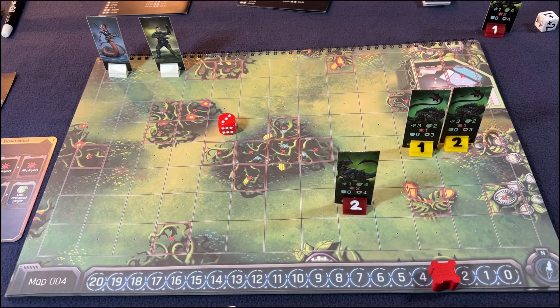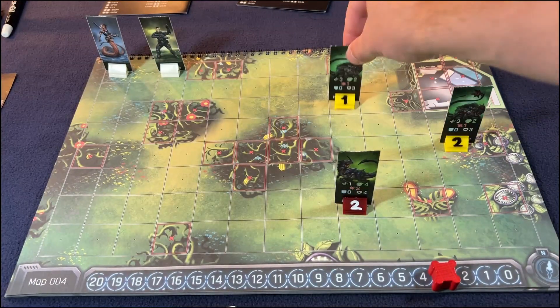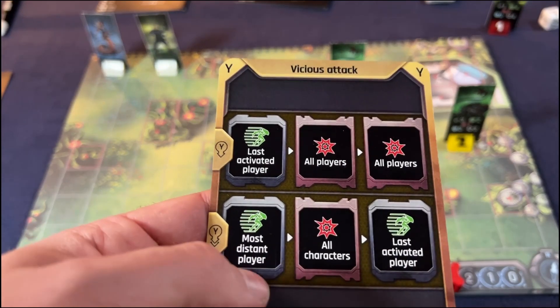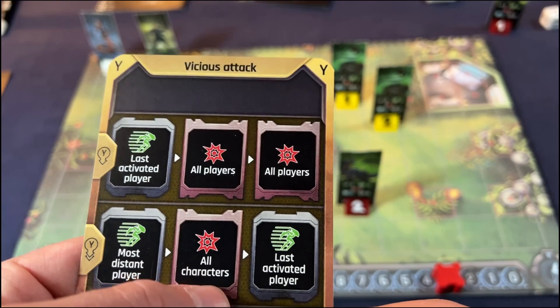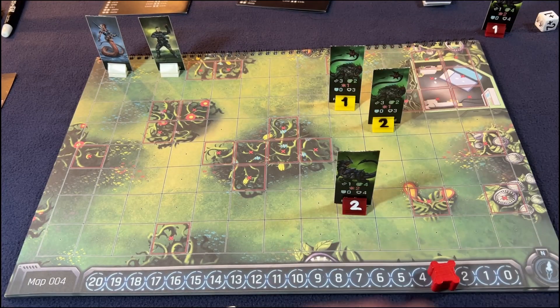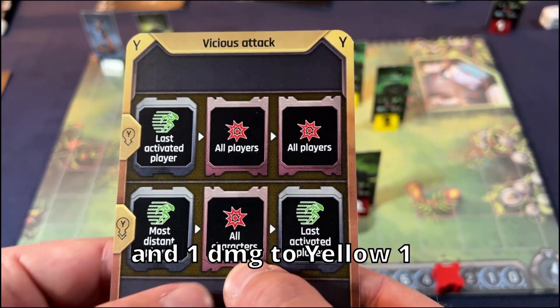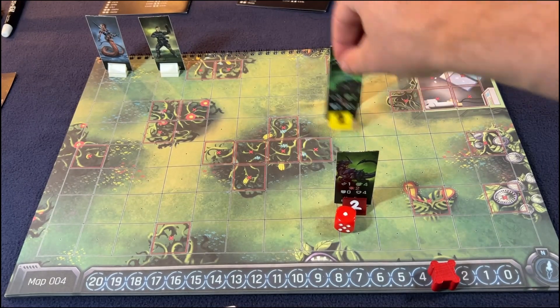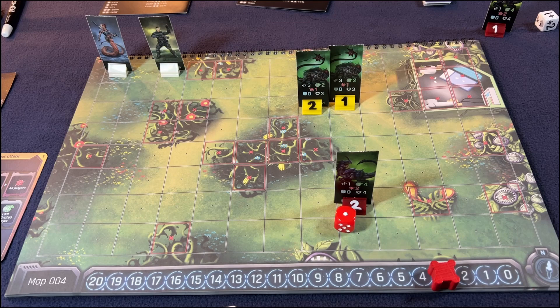We've only got three more turns here — can we do it? So yellow goes: last activated player, one, two. Then all players — one, two, three — out of line of sight. This one goes one, two — still out of line of sight. All characters — one, two, three. He's going to hurt him for one. I'm glad I noticed that — first one says players, this one says characters. Then he gets a move again — one, two. Still one, two, three — out of line of sight and range. Now it is Leilai's turn again.